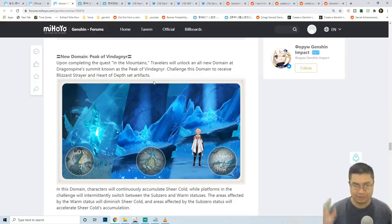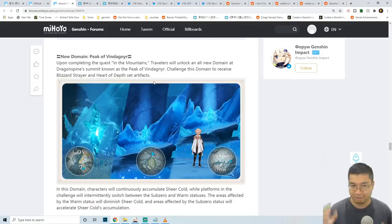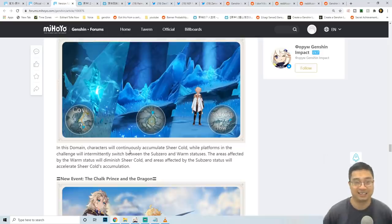The new artifact domain features two artifact sets shown in the live stream: one increasing Hydro damage and one increasing Cryo damage and critical chance. These sets are great for characters like Childe and those built around Cryo or Hydro. Inside the domain, characters continuously accumulate Sheer Cold, but platforms alternate between sub-zero and warm status — standing in warm zones clears the Sheer Cold, making it a hop-and-skip challenge.